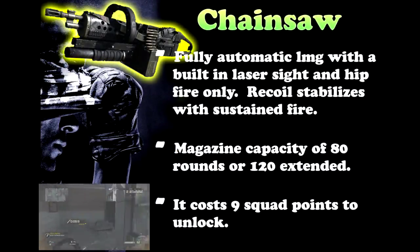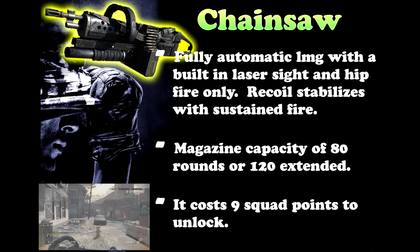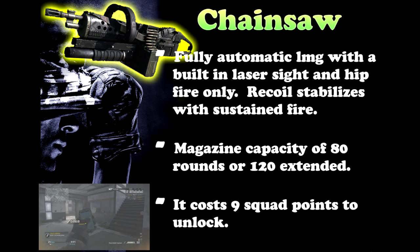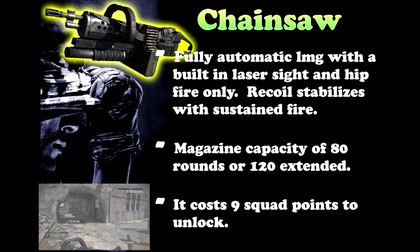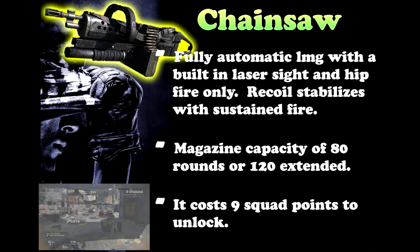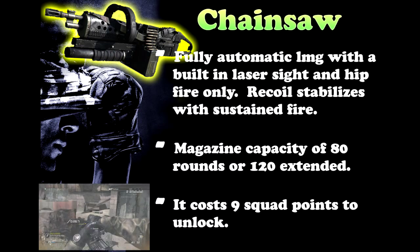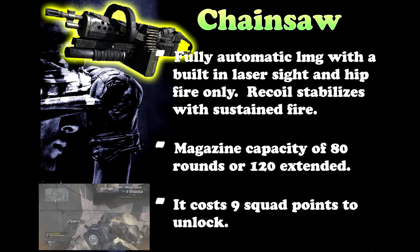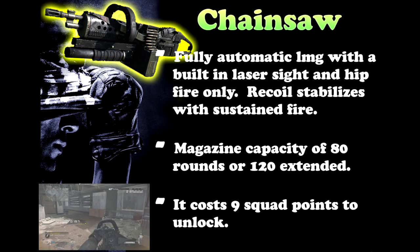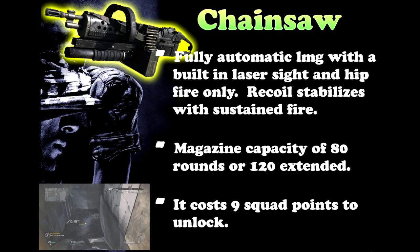The Chainsaw is a fully automatic LMG with a built-in laser sight and hipfire only. This gun technically allows you to aim down your sight, but it's not the usual ADS experience — it's a bit different and not going to be as accurate as you'd think. Using the laser sight does make your hipfire a lot better, so I would recommend that over aiming down your sight. The recoil on this gun stabilizes with sustained fire, so the longer it shoots, the less recoil you will have — it's kind of reverse recoil.